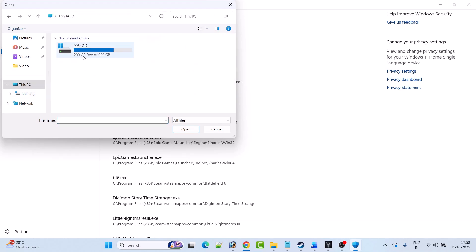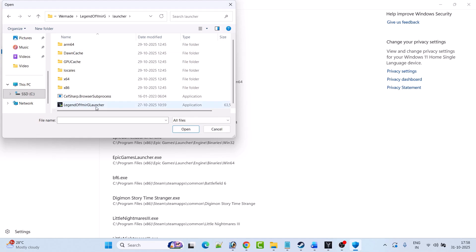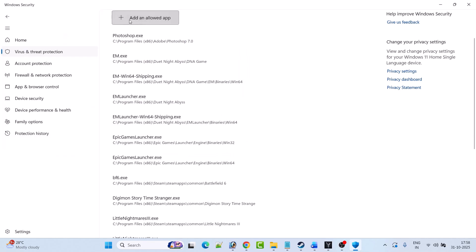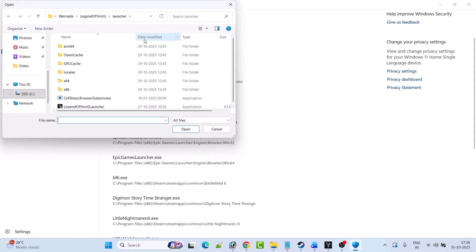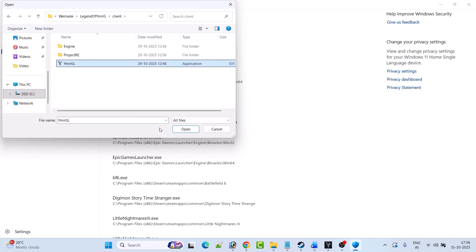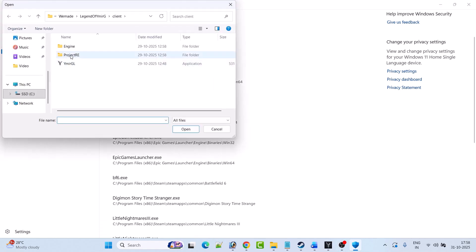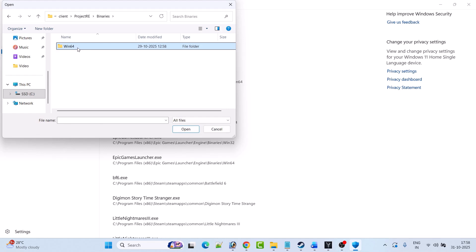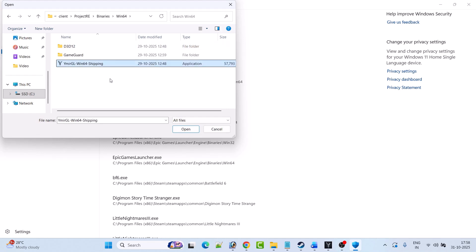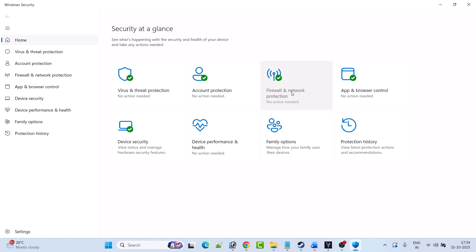Browse to the game installation folder — open C drive, find the VMade folder, open Legend of Vymere G folder, open the Launcher folder, select the Legend of Vymere G Launcher exe file, and click Open to add it to the list. Then click Add an allowed app again, Browse all apps, open Project RE, open Binaries, open Win64, select the VymereGL Win64 Shipping exe file, and click Open to add it.